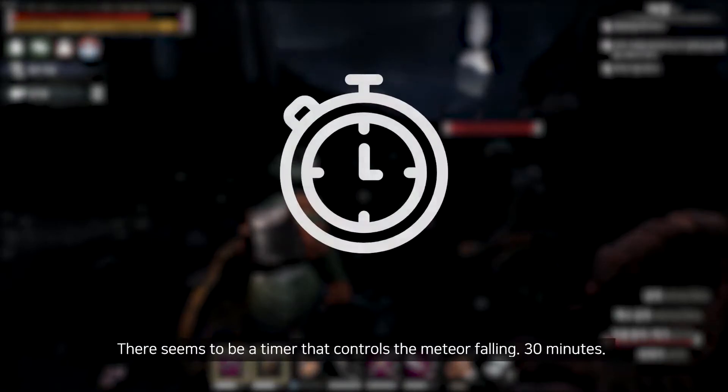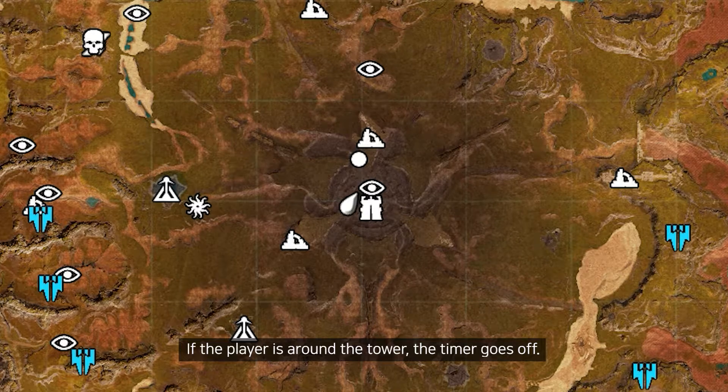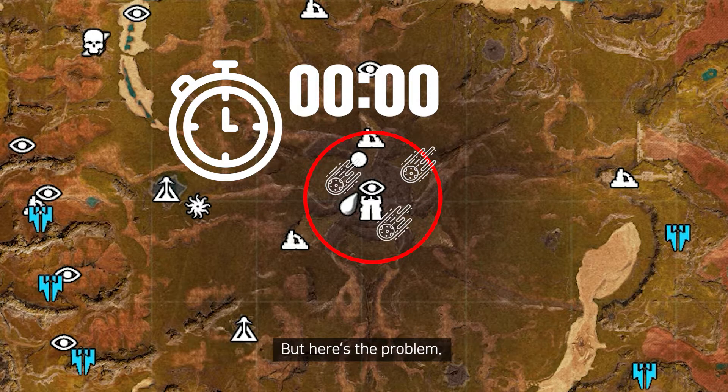There seems to be a timer that controls the meteor falling — 30 minutes. Though it's not 100% sure, but there's no other way to explain this. If the player is around the tower, the timer goes off, and when the timer gets over, the meteor falls down. But here's the problem.